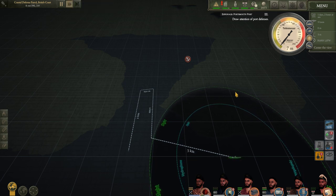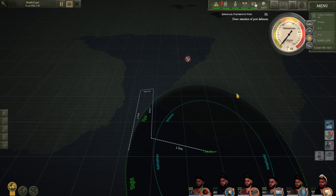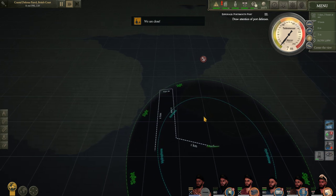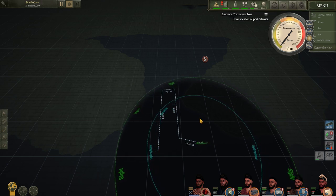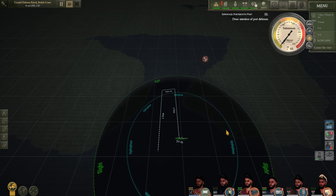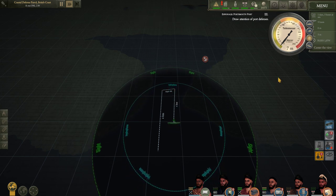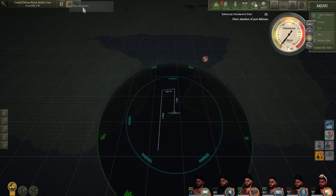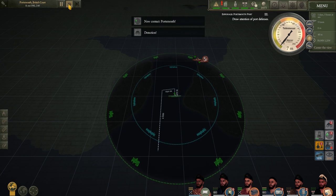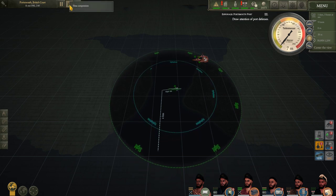Now at periscope depth we click surface, then really quickly back to periscope depth — and normally the quest is done. It's tricky, took me one day to figure it out. We can speed up the process a little. Sometimes you get airplanes here, not much you can do about them. If you keep your snorkel down most of the time they won't hit you. Now we are going to the tricky part — the detection is coming. I need to make sure the fast forward is off. Almost there — there is contact with Portsmouth.